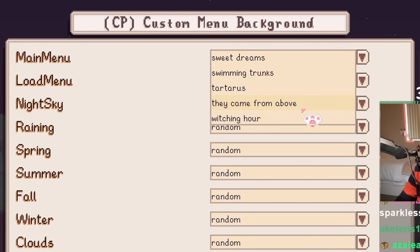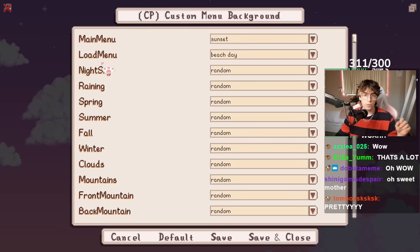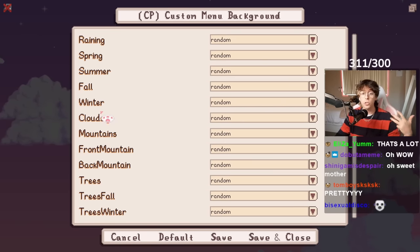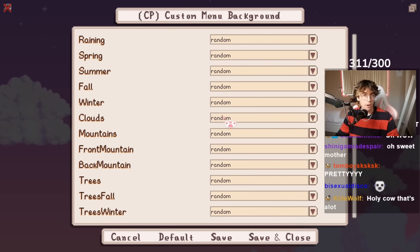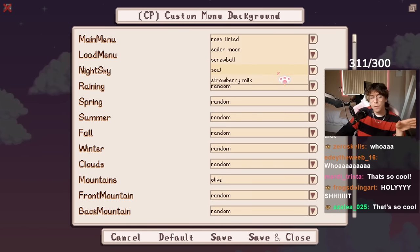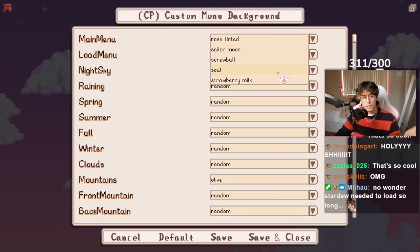With the main menu, you can choose a bunch of different backgrounds, and you can also choose the load menu. You can choose what the night sky looks like, what the summer sky looks like, what the clouds look like. I didn't even know you could have that level of customization in Stardew.